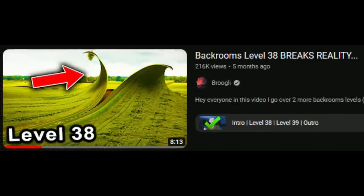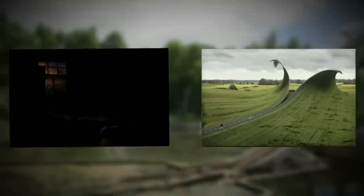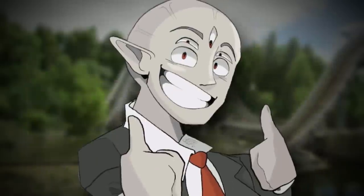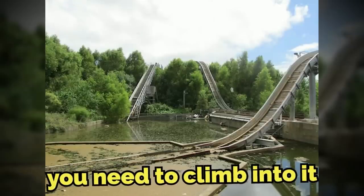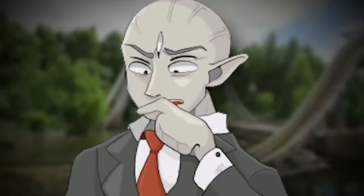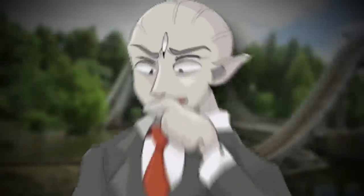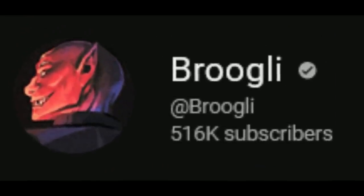Now level 38 is a very dangerous and corrupt level, and there are two parts to it: the interior and the exterior. The exit we're looking for is in the exterior, so you're going to have to get out there with all the crazy stuff. You've got to find your way outside, and you're actually looking for a roller coaster to climb into. Once you find that roller coaster, you need to climb into it and you'll be sent to a level called the Blue Channel. I made a video fully explaining it if you're interested — I made videos on all these levels I mentioned if you want full explanations.